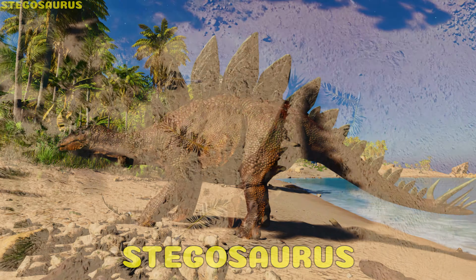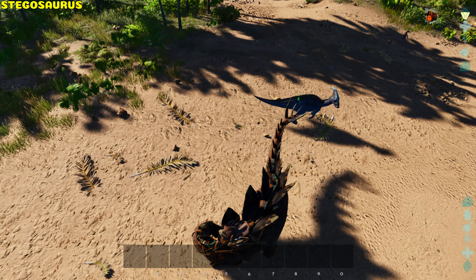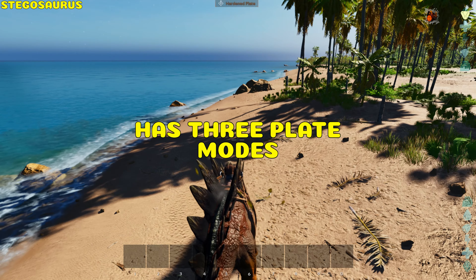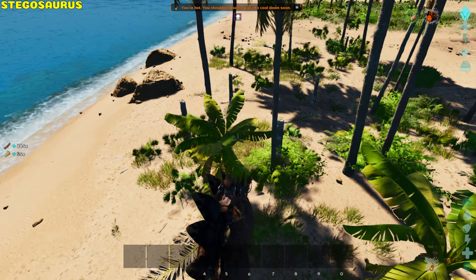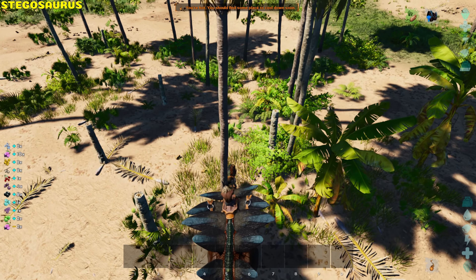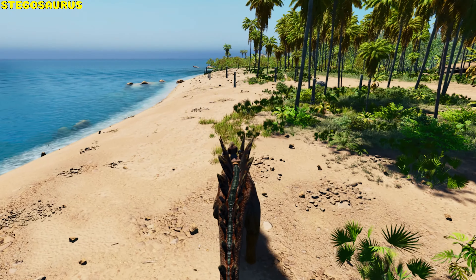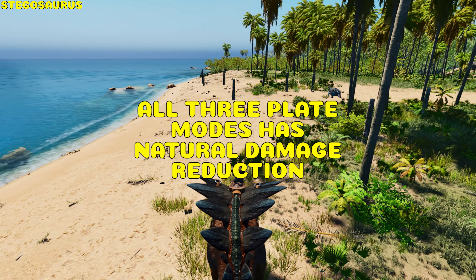Stegosaurus. It can tail swing and impale — the damage per second depends on both the target's max health and the Stega's melee damage stat. When the target is impaled, its stamina is reduced to zero, and once released, the effect lasts 15 more seconds. The Stega can change plate mode: Hardened Plate reduces incoming damage by 50% and prioritizes farming wood; Heavy Plate makes the primary attack slow for 10 seconds and prioritizes thatch; Sharpen Plates increases armor penetration by 30% and prioritizes berries. All plate modes prevent the rider from being dismounted, and the plates have natural damage reduction which stacks in Hardened Plate mode.